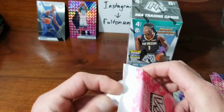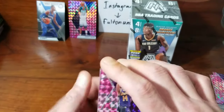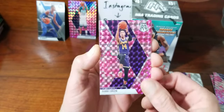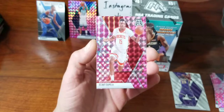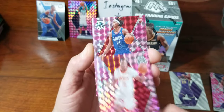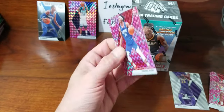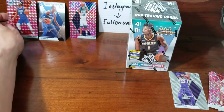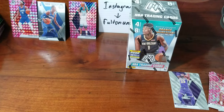Alright here's our pink pack. We got a Danny Green, Clint Capella, and we got a rookie — it is Terence Mann. Actually didn't get a rookie out of both of those, which is very surprising. Unfortunately still no Zion or Ja. We got one Zion NBA debut, that was it.